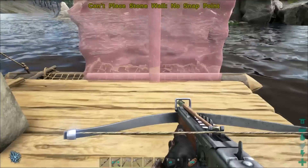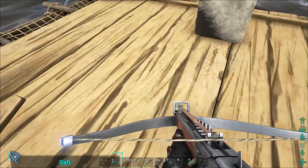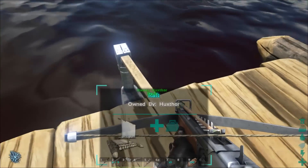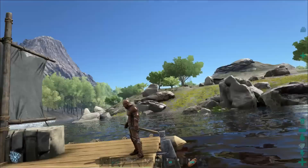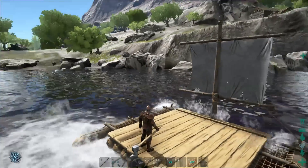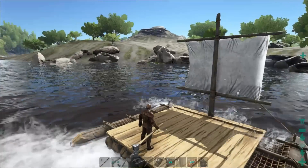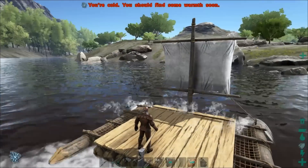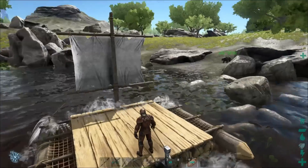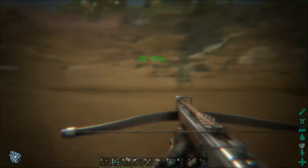So we cannot place walls directly. What I'm thinking is you could place a pillar here, put some flat ceilings above it, and kind of make this into a base if you wanted to. That is just amazing. I honestly wasn't expecting that — that is a really cool thing. I don't know if they're going to leave it like that, it could just be a glitch. They may take that out of the game, but I think it's really cool that you can build on your raft.